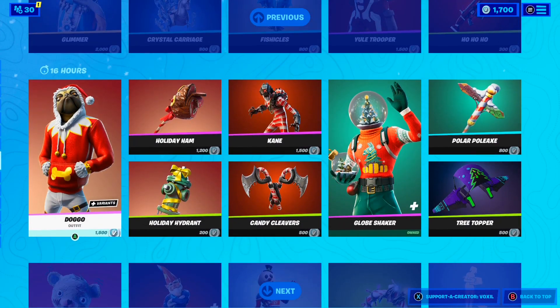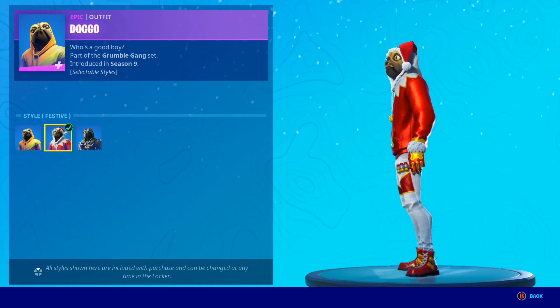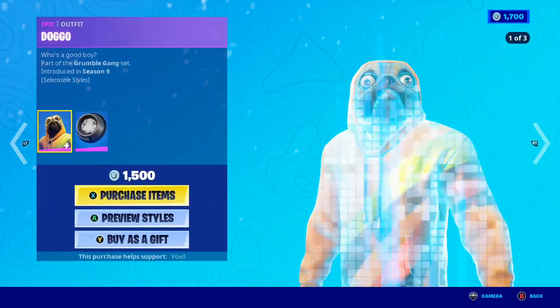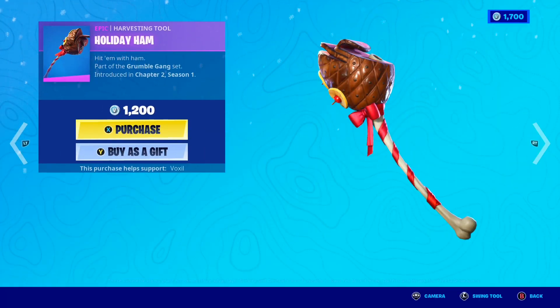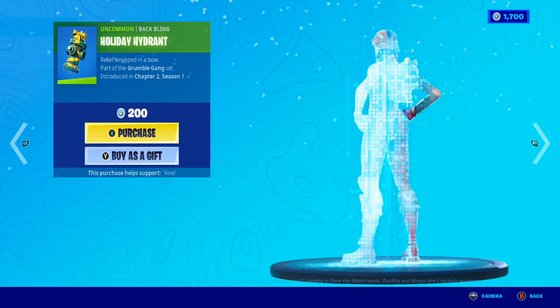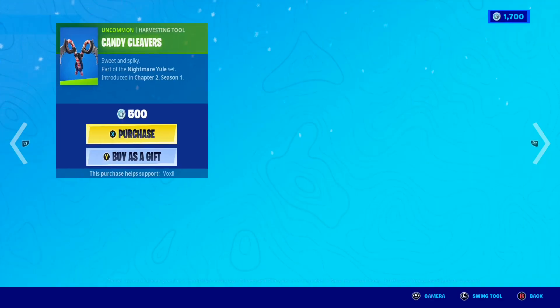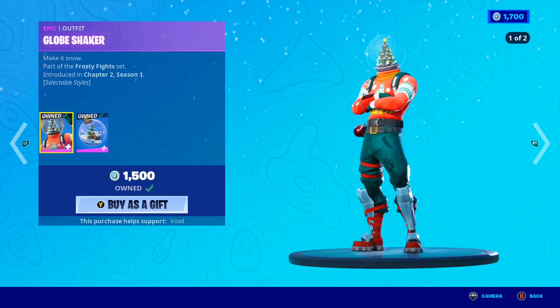Moving on, we have the awesome Doggo skin making a return with the festive style, which looks insane. If you guys want the Doggo skin gifted, let me know down below. Along with this, we have the Holiday Ham Pickaxe, which is like a literal ham as a pickaxe — it's pretty funny. And we also have the Holiday Hydrant Backbling, the Cane Skin along with the Candy Cleaver's Pickaxe, and the Globeshaker Skin is also back in the shop.